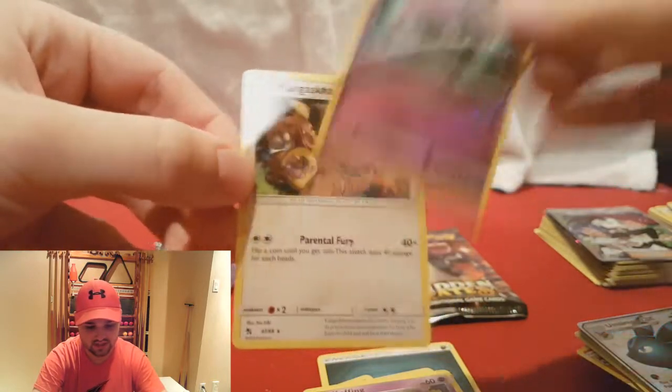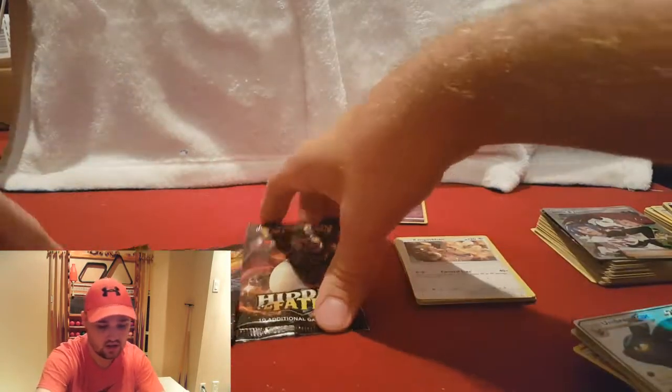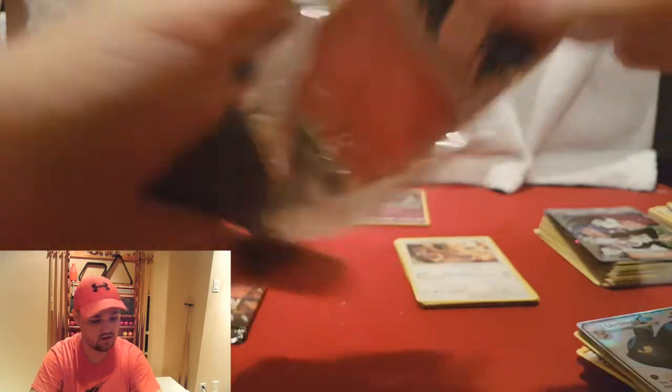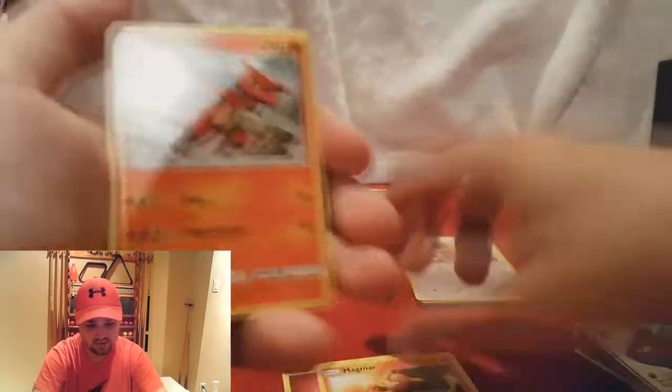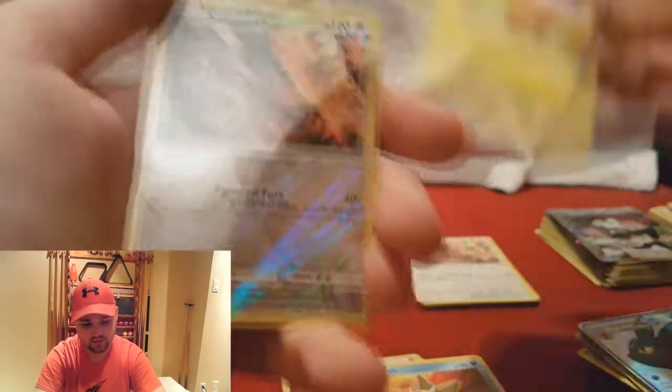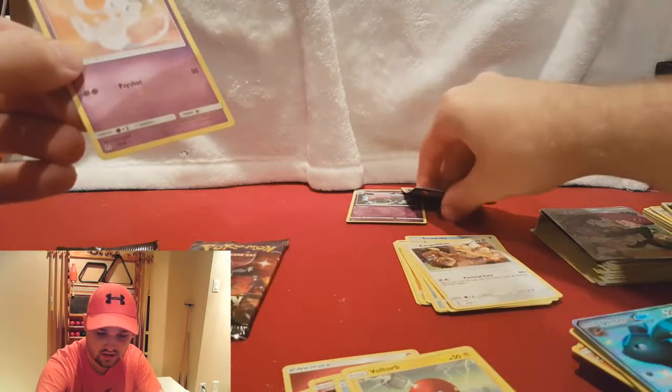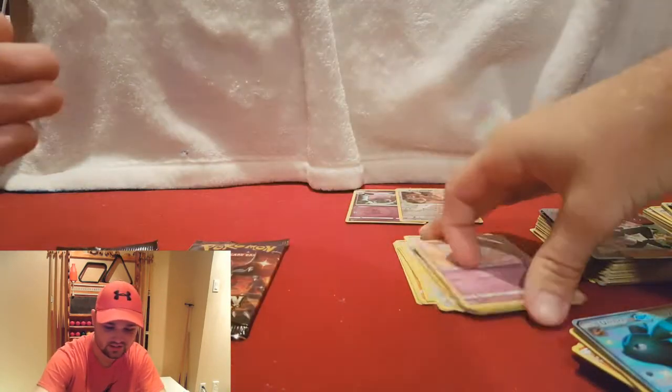We got a Reverse Holographic Weezing and a regular Kangaskhan — this is for our Gyarados pack. We'll go with the shiny birds pack. I swear if I get another Jesse and James out of this... Charmeleon, Jynx, Clefairy, Psyduck, Magikarp, Staryu, Voltorb, Reverse Holographic Kangaskhan, and another Mew.